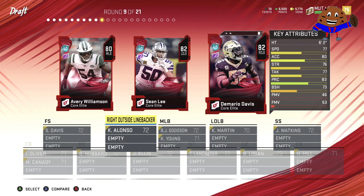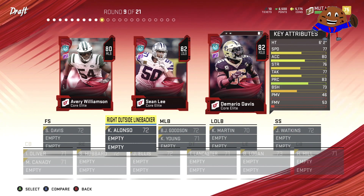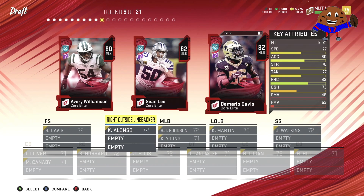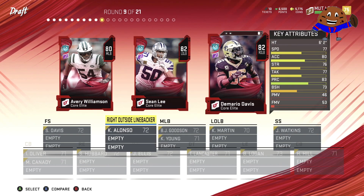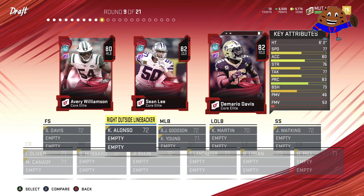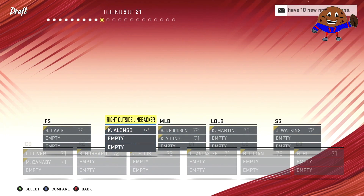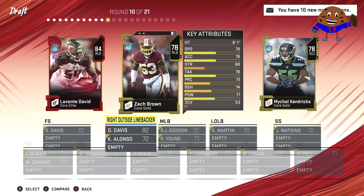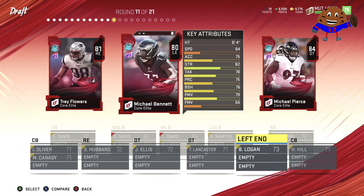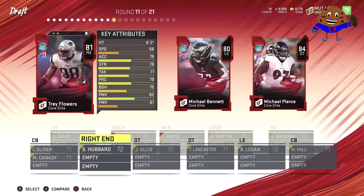Round nine, we finally get some defensive players. From what I could tell, we really start off with an offense-heavy start to the draft and then go into a defensive-heavy transition. So I'm not sure that'll be in the final version of the game. We are deciding between Sean Lee, Avery Williamson, or DeMario Davis. At the end of the day, we'll grab DeMario Davis and put him at outside linebacker. Round ten, easy choice — Lavante David, the highest rated player, so we grab him.